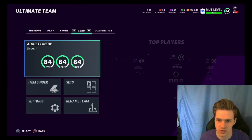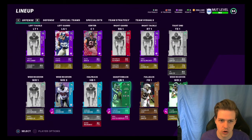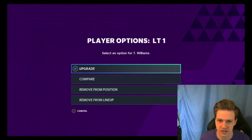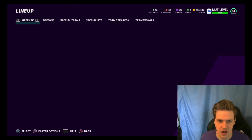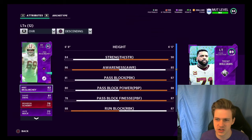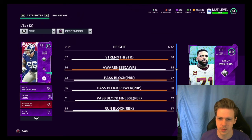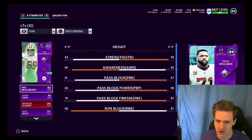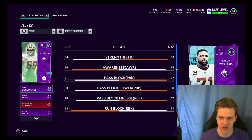I can actually show you what he looks like. I have him powered up. I used a power-up pass, bought his power-up card, used a power-up pass for his core elite, and then plugged his Ultimate Kickoff card into his power-up card. 90 strength, 88 pass block power, 87 pass block finesse, 87 run block. Just an absolute goon of a card — very strong, very good. He's been playing lights out for me, I've been really liking him.